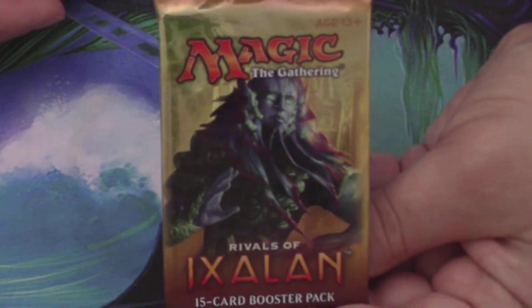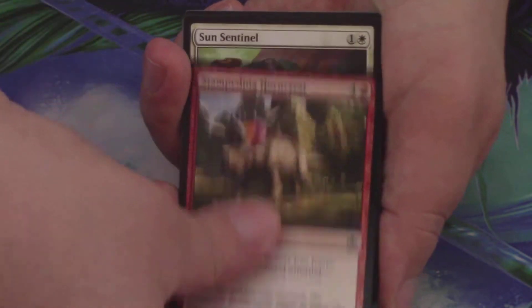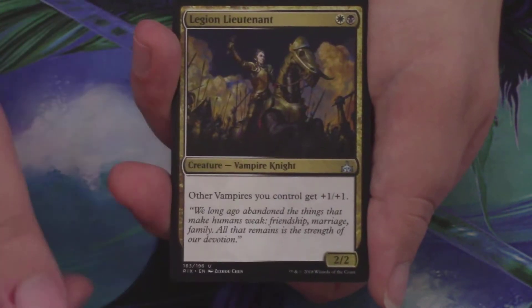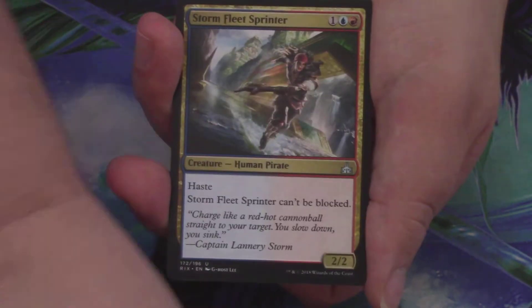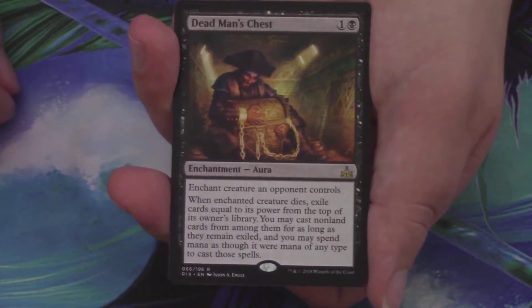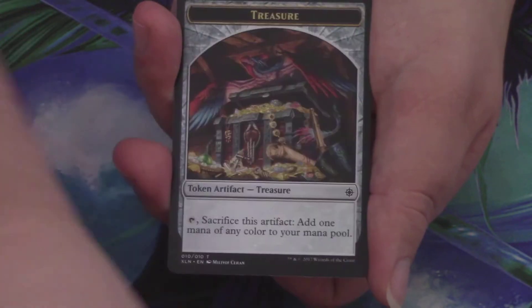We move on to the Brine Storm pack — that's the nickname of it. We have a Crashing Tide, Stampeding Horncrest, Sun Sentinel, Sailor of Means, Plummet, Dusk Charger, Impale — nice removal — Snubhorn Sentry, Traveler's Amulet, Evolving Wilds. Legion Lieutenant is our first uncommon if we want to go Vampires, Arterial Flow is the second, and a Storm Fleet Sprinter is the third — a good gold card. And our Rare or Mythic is a Dead Man's Chest. This card's not that amazing and doesn't pull me in a specific direction. Behind it, just a Mountain and a Treasure token.